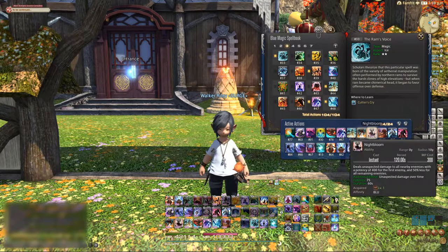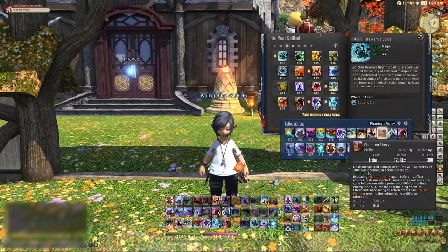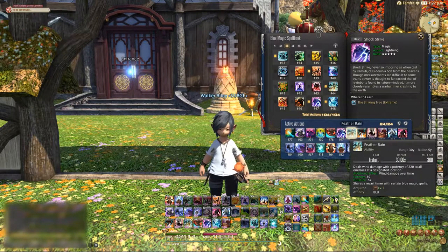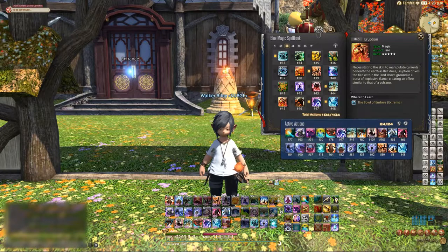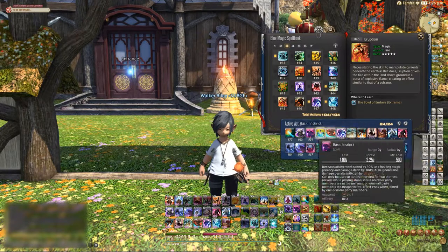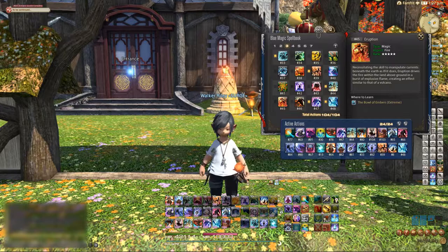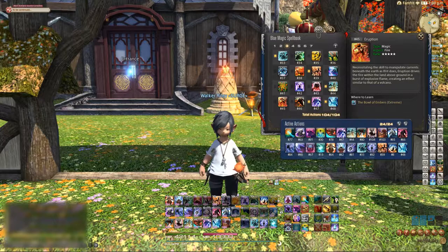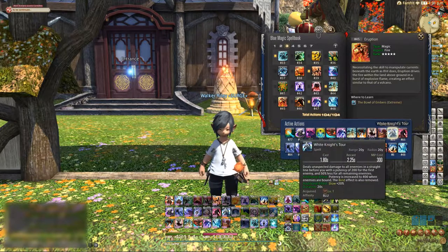Feather Rain, J-Kick, Night Bloom, and Phantom Flurry. However, if you are a crit mage — I'm a speed mage — consider replacing Feather Rain with Eruption, because as a speed mage the DoTs on Feather Rain benefit from my additional spell speed. Whereas if you have a lot of crit, Eruption is going to be a better choice.